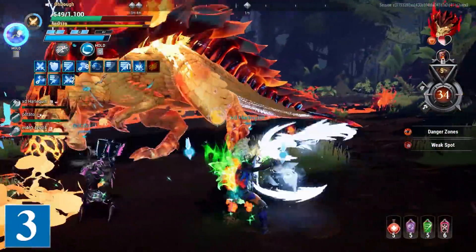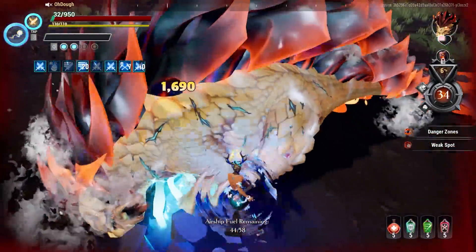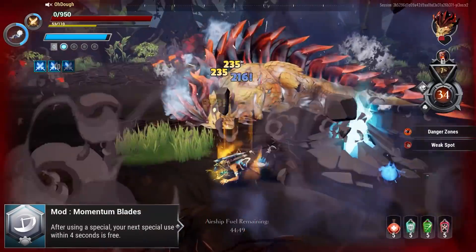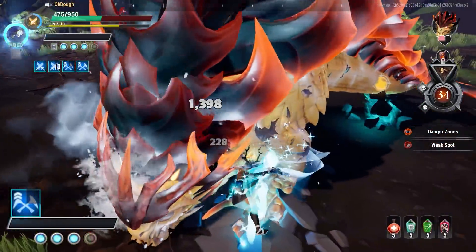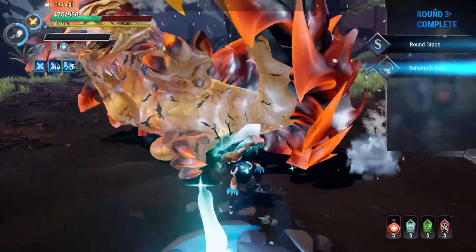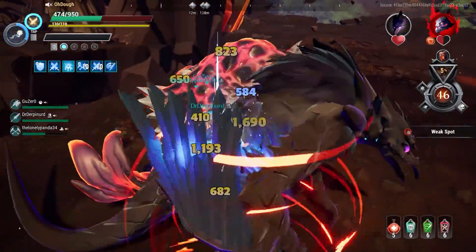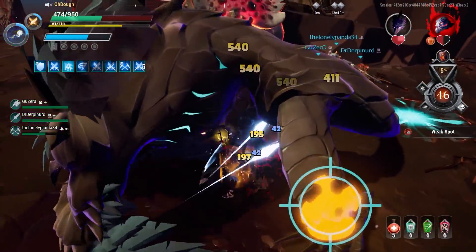Number three on the list is Chain Blades. They do a pretty good amount of damage and are as evasive as they've ever been in Dauntless escalation. This is due to a modifier called Momentum Blades from Lady Luck — after using your special, your next special use within four seconds is free. Normally you get four uses of your special; with this you get eight if used within the time limit. A good portion of Chain Blades DPS comes from Reaper's Dance — you build stacks and unleash a nuke at 10 stacks, dealing thick damage.